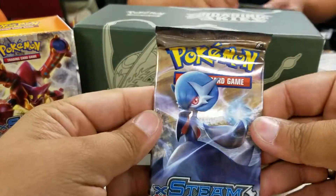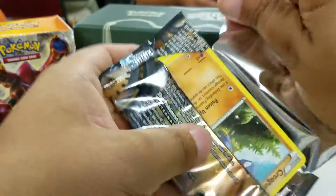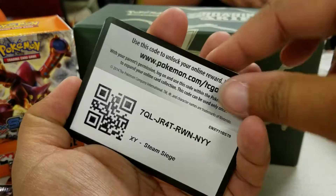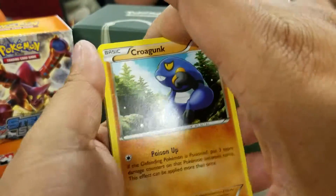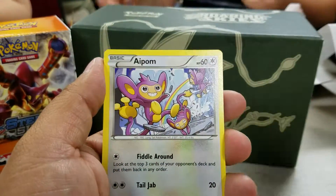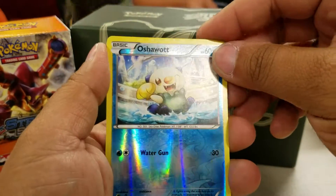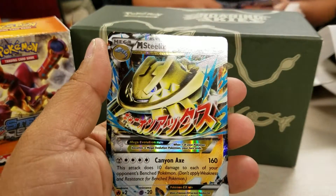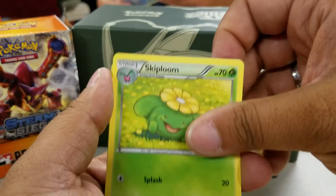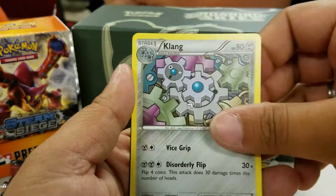Next pack in — Mega Gardevoir. We did a code card for you guys. Krugat, Xellos, Mankey, Aipom, Drifloon, and Oshawott Reverse. Our rare is a Mega Steelix EX. Nice. Skiploom, Captivating Poké Puff, and a Klang.